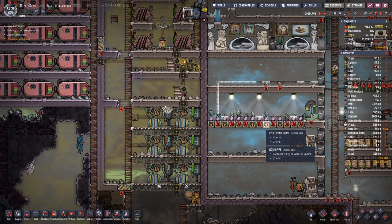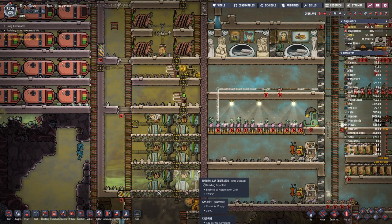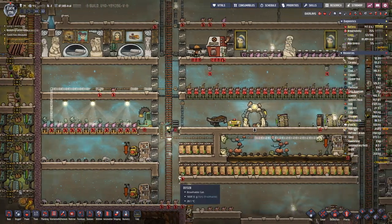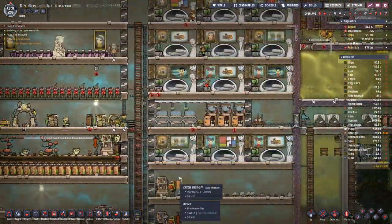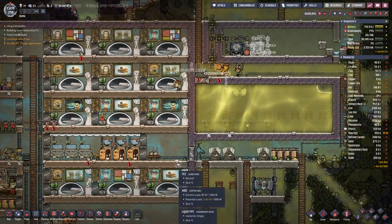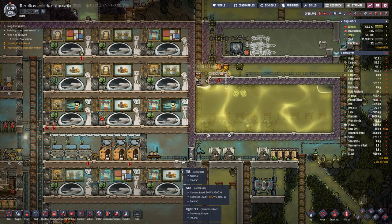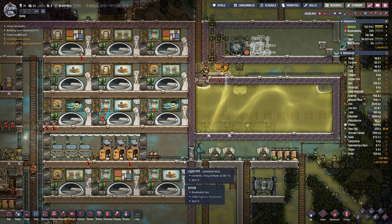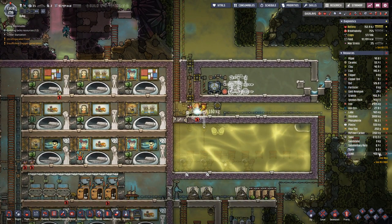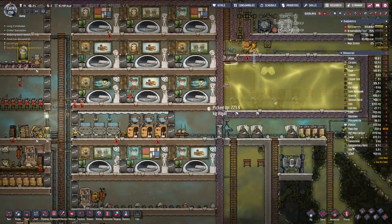We are now using a bit more power. You can see that the gas generators are active more frequently, but we still have quite enough natural gas to deal with that. We are producing more steel all the while, so that's no real trouble.